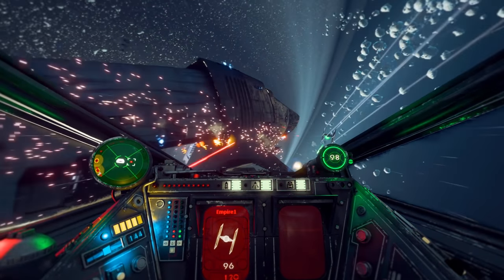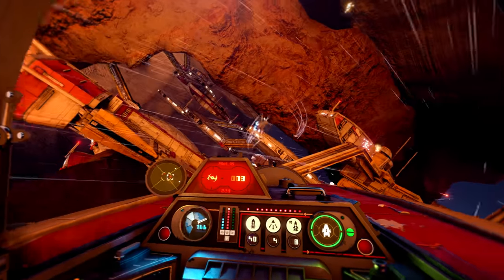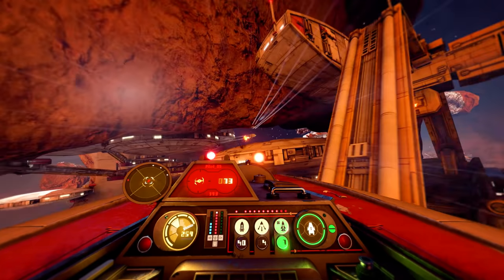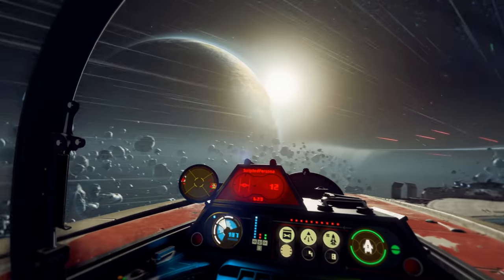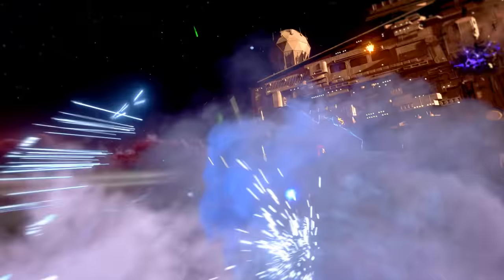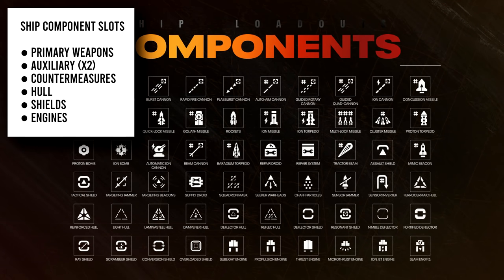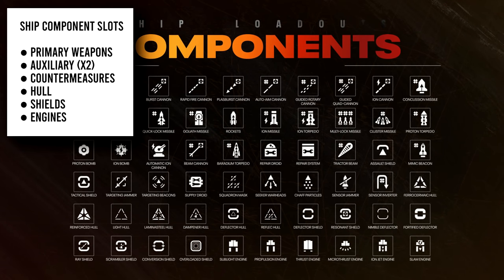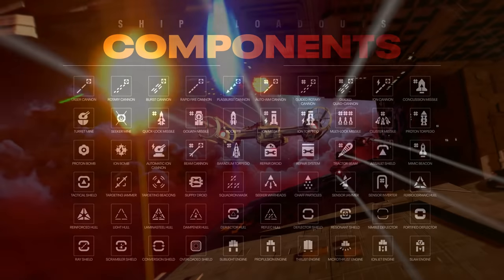Every single ship can be customized down to the pilot — from cosmetics to over 50 different components that can alter the gameplay and the way your ship flies, fights, and survives. This includes changing primary weapons, auxiliaries, countermeasures, the hull, shields, engines, as well as things like deflector shields, sensor jammers, proton torpedoes, ion missiles, turret mines, and even beam cannons. There's a lot of customization and adjustments you can make to your ship.